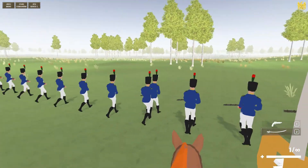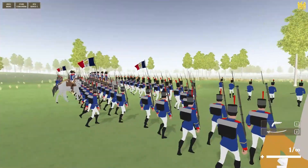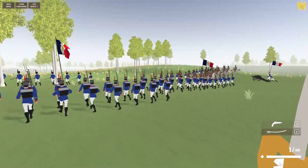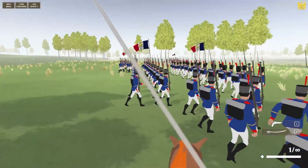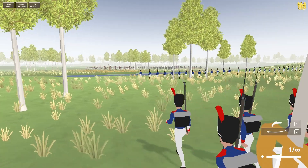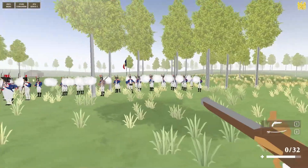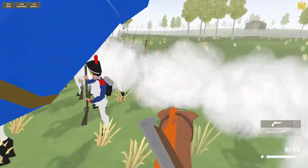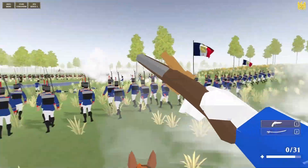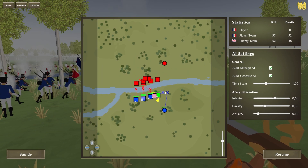The enemy is far away so we can't see their movements. You can command your army over the strategy map or let the computer player do the job. When the enemy is close enough to your units, they start to appear on the map.